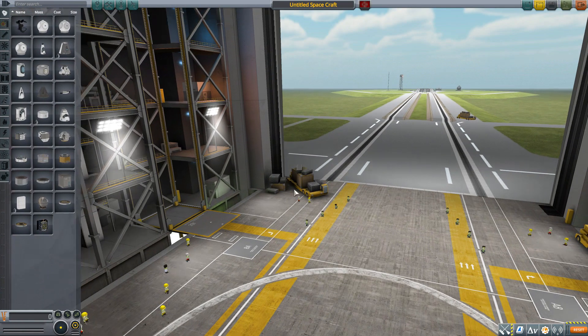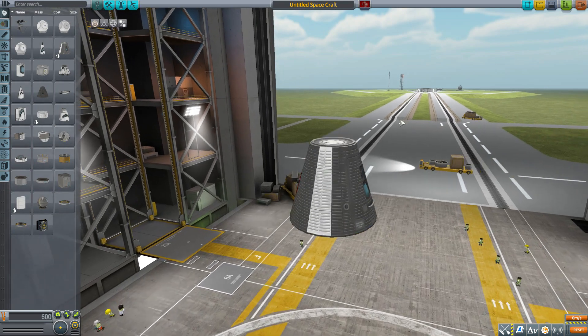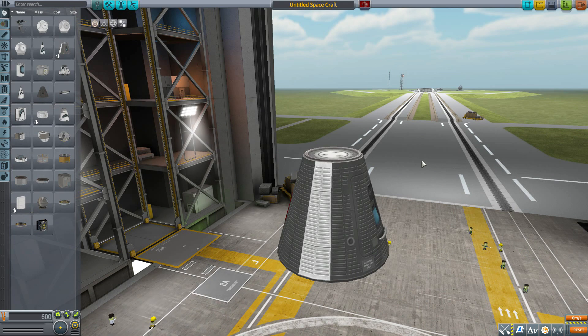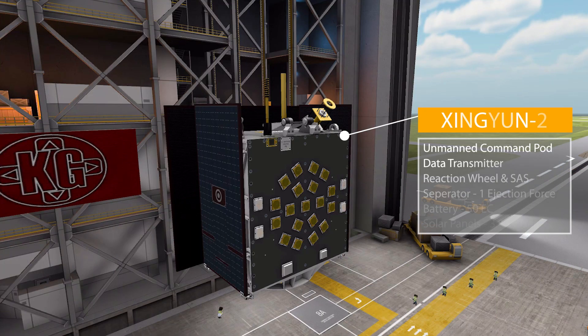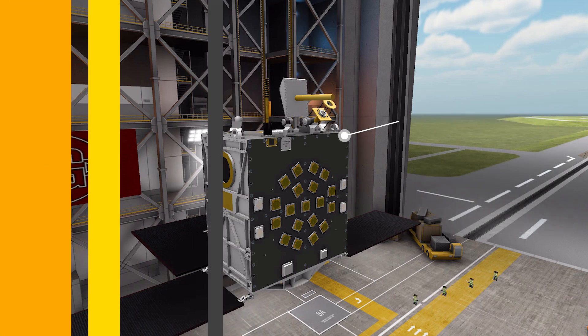Let's jump into the Vehicle Assembly Building and have a look at what we get. We'll grab a Mark 1 command pod for size comparison, and we won't bother with the mod filter because this is just a one-part mod. That one part is the Zingyion 2 satellite — an all-in-one pre-built, unmanned command pod with a built-in data transmitter, reaction wheel, SAS, a separator with one ejection force, a battery holding 50 electric charge, and three separate deployable solar panels producing 3.8 electric charge per second combined.